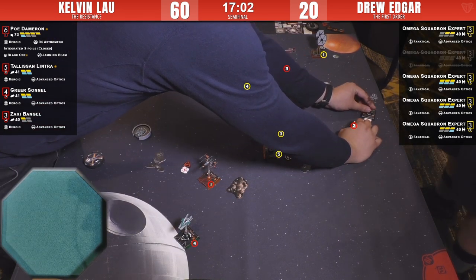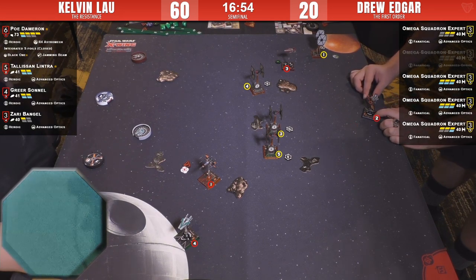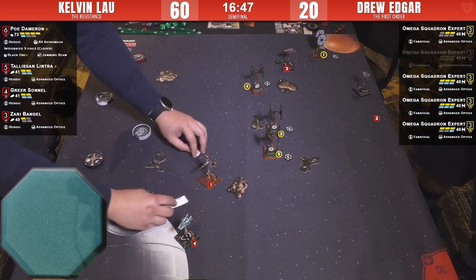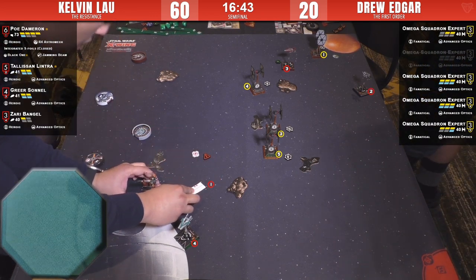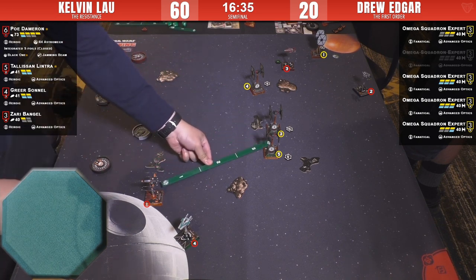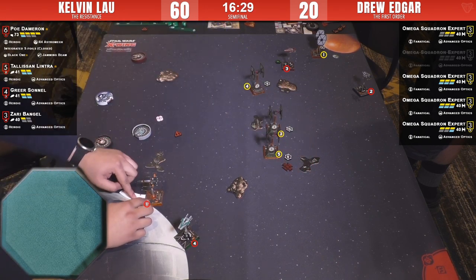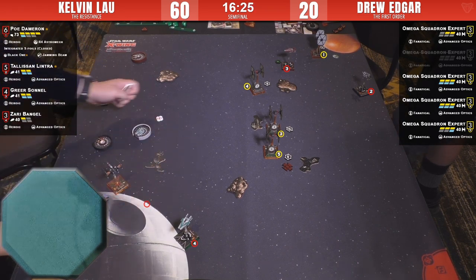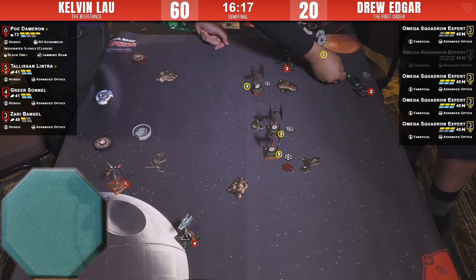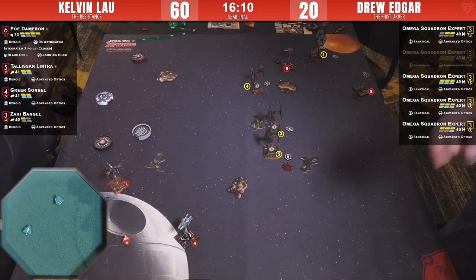Just throwing dice at this guy, still got two hull remaining. If Greer can get three paint — he's doing the hard one on Tally. Tally's rotating and boosting. Going to throw all the dice at number one, hope to finally clear that ship. Poe is contributing slightly less than usual this round. He's going to target lock and boost — the old target lock. He'll circle back around but might not get back in this game in time.